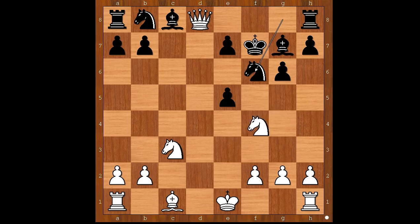Black to move. Black perhaps conceded — Rook takes queen. But according to some chess rules, this is not allowed in this position. So the game ended right there.